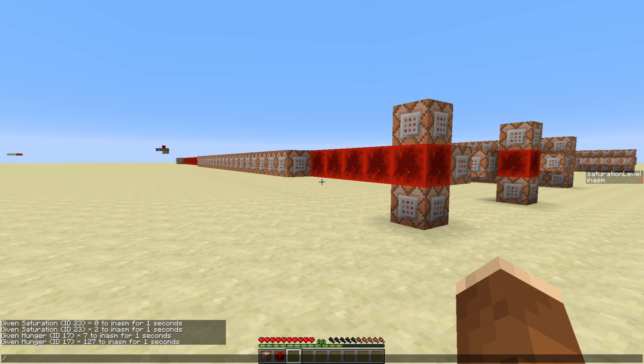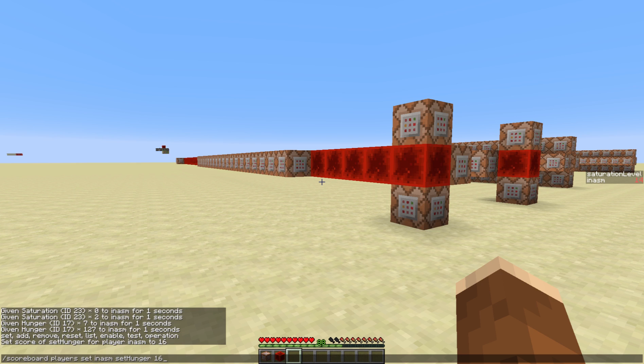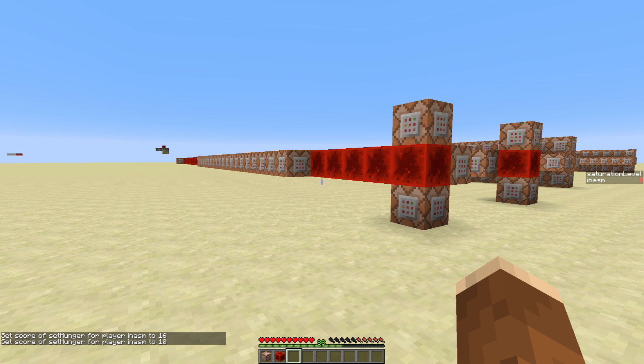I've made a way to use a scoreboard objective called 'set hunger'. Since hunger is 20 in total, if we set it to say 16 you will see it's set to 16 immediately. And lowering it also works — setting it to 10 will bring it down to five hearts.